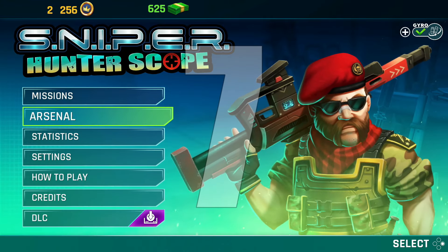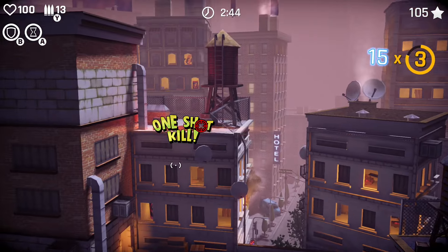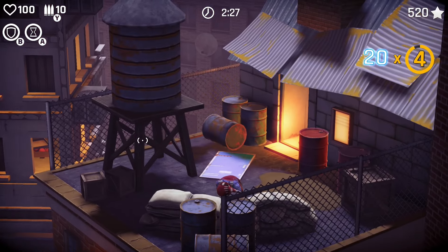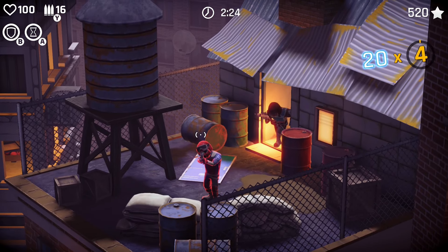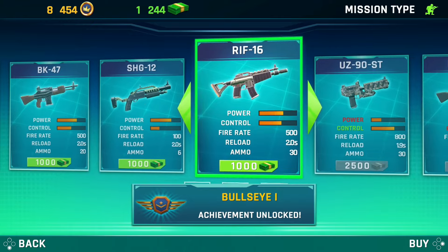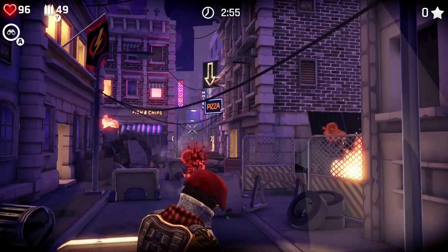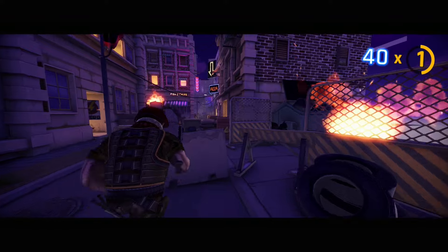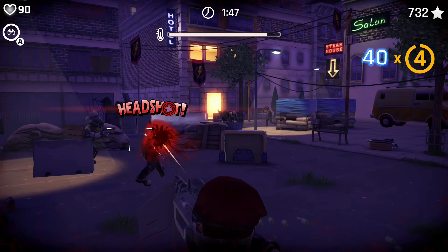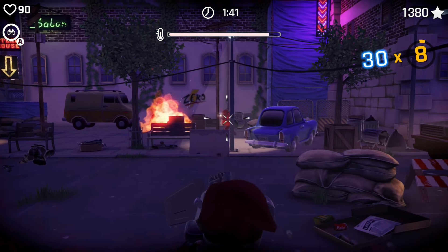Number 7 on my list is Sniper Hunter Scope, another addictive shooter on the Switch where you primarily use sniper rifles, though there are occasional levels with pistols and assault rifles in mild cover-style mechanics. Control options are flexible — you can play with analog aiming or gyro with left or right Joy-Con. As you play you'll unlock more weapons using in-game currency. You'll be shooting enemy soldiers, drones, and the like, while also managing machine gun turrets that you have to monitor for temperature.